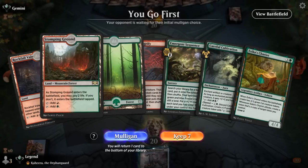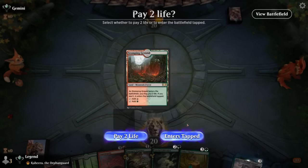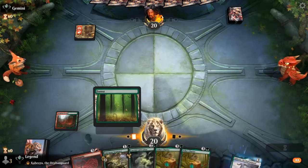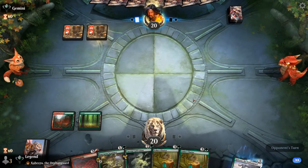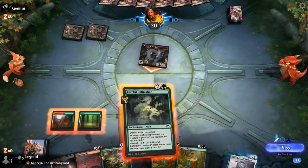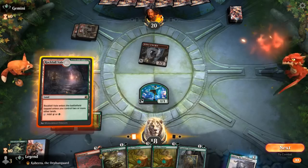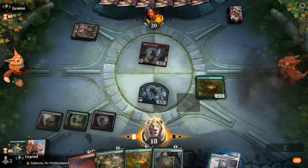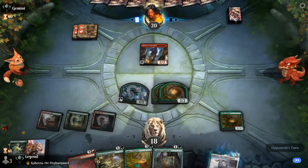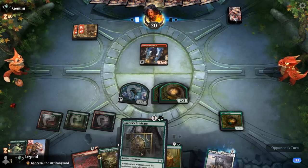We're on the play with a pretty much ideal hand. Turn 2 we probably go for Cultivation to dodge sorcery speed removal. We could Chariot first and then Transmogrify depending on the matchup, and even if they have removal we can still play our second mana generator. Opponent taps out for Robber of the Rich — not mono red. We're kind of liking Chariot before Transmogrify so next turn we can copy our Rhino token, and we still have mana to cast Chariot which we won't if we lose our Monk.